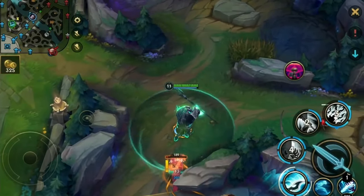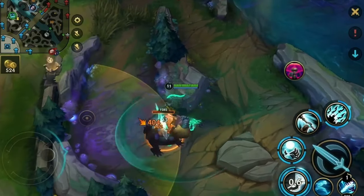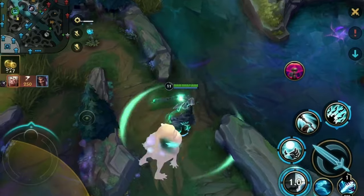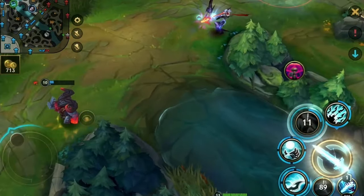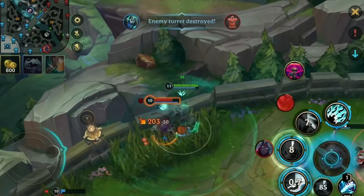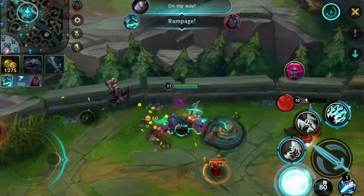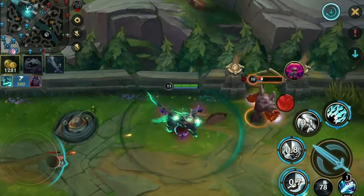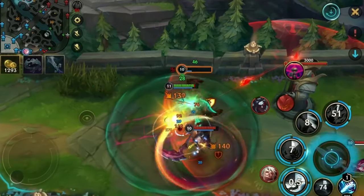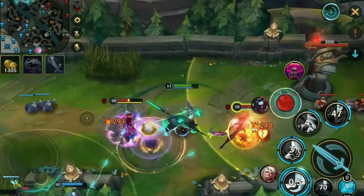In typical Wild Rift fashion, we leave the bot lane for one second and they just run it down again. Varus, little do you know that you're dead again — sucks to be you. My Ornn is experimenting with his life insurance right now, but we just walk after the Malphite and see if we can get him. He's too tanky — but we can't die, as you see. We literally can't die.